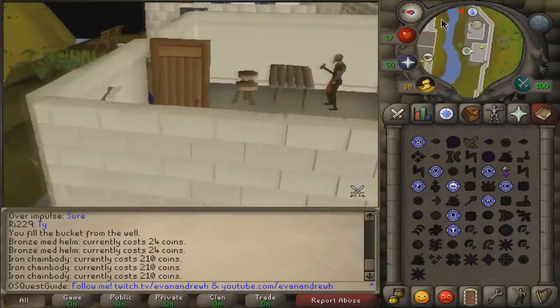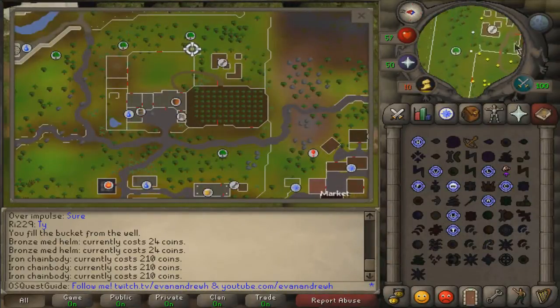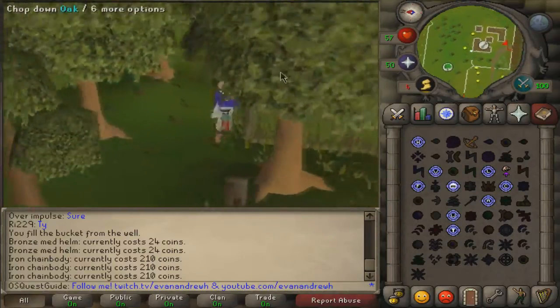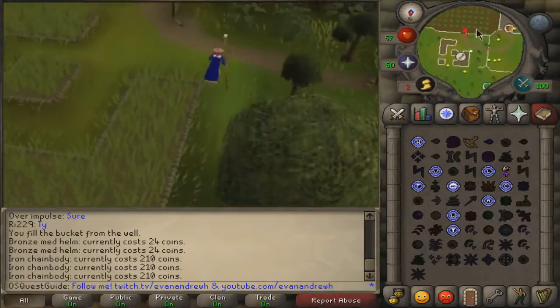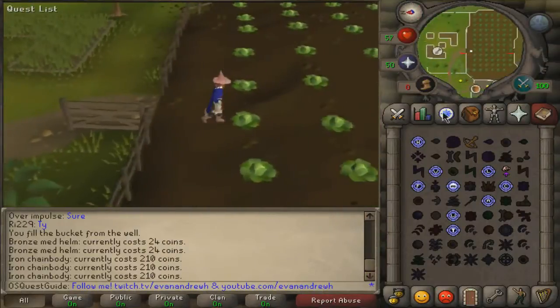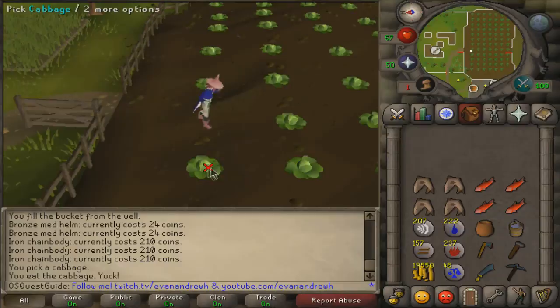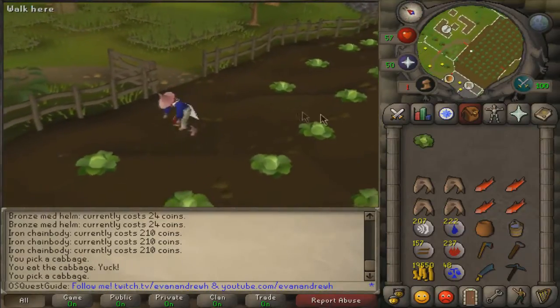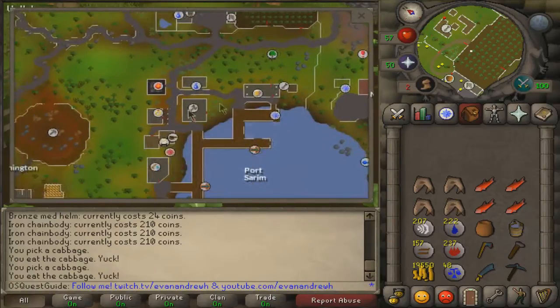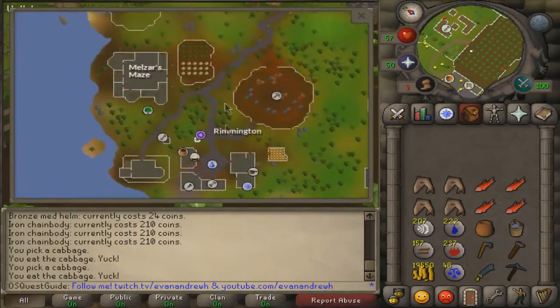If you guys are running low on cash, go to the wilderness and grab some earth battle staves, some steel plate legs, or some steel plate bodies, and sell those back — that's how you'll make your money. For the cabbage, pretty much get it anywhere that isn't Draynor. You'll know if you get the wrong cabbage and try to put it in the hole — it'll tell you that you can't do it, it'll say something like 'this will be creating the plan, I'm not supposed to be helping them.' Cabbage fields are everywhere, you guys probably already know this.